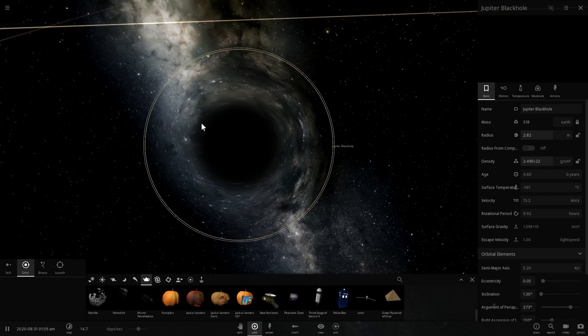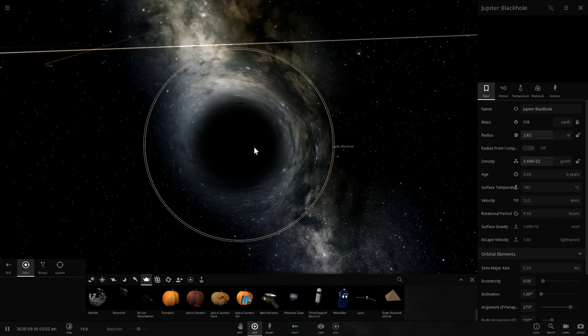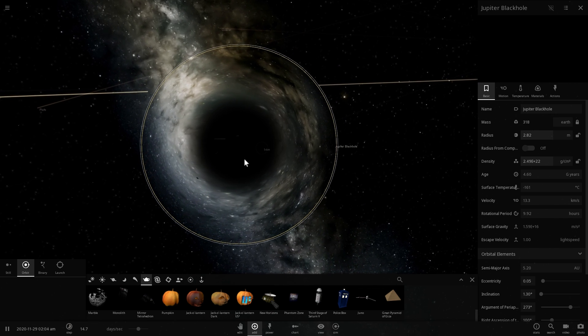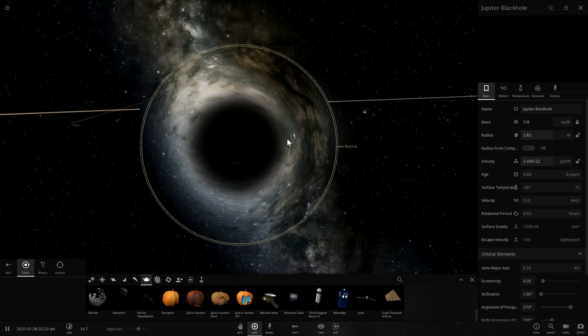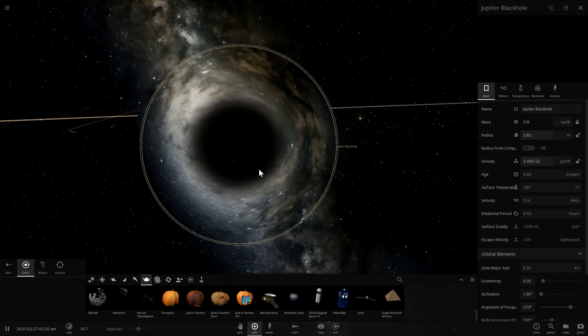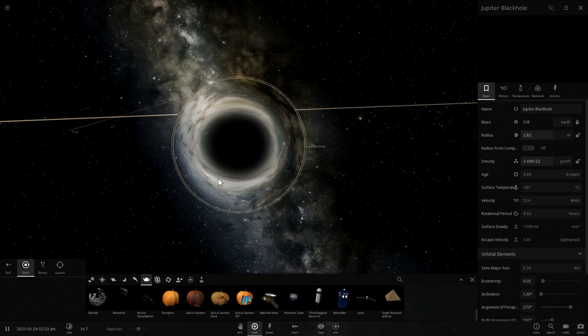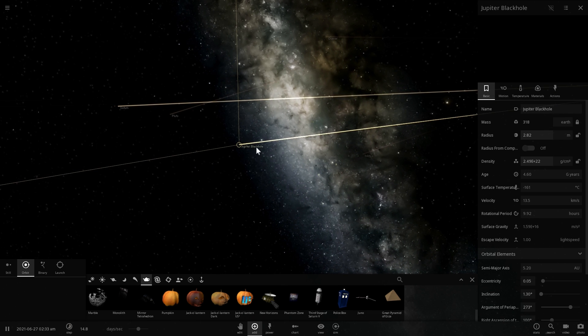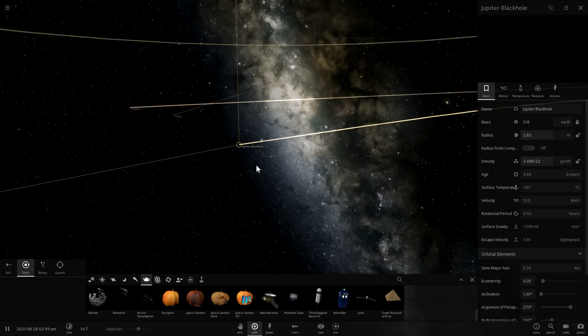In reality, if we somehow managed to create a black hole out of Jupiter, it would not live for very long — only a few seconds or maybe a minute. The size of this black hole would not be able to be maintained and it would essentially evaporate almost entirely within a few minutes. It just doesn't have enough mass, unfortunately.